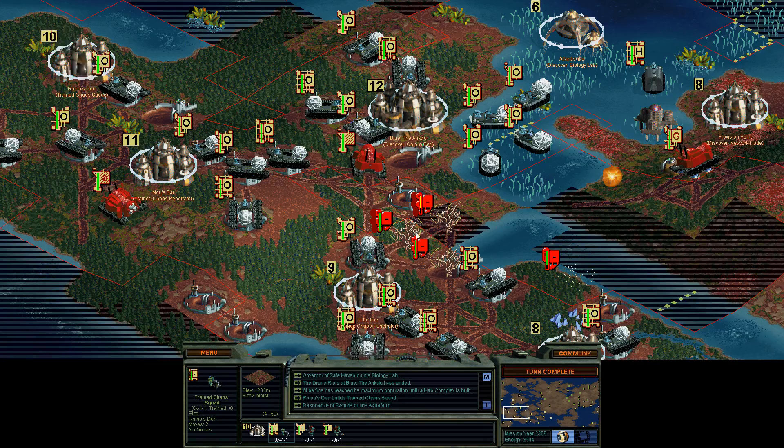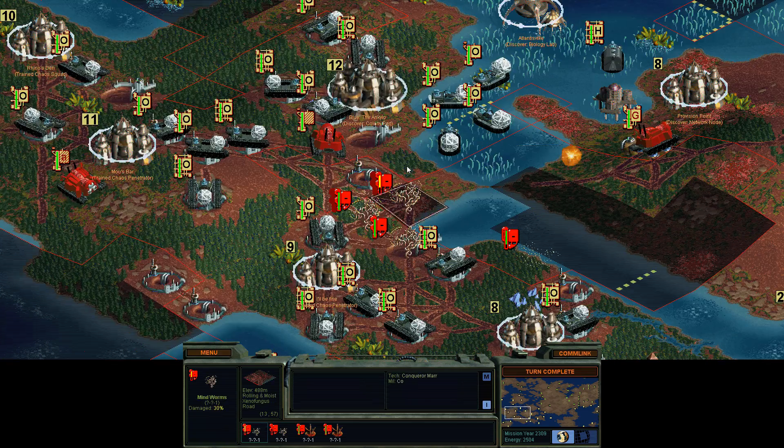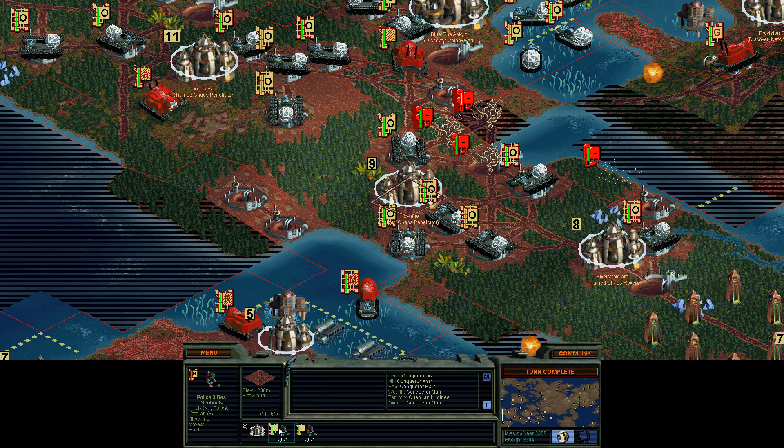What am I dealing with? I forgot about these things. Mind Worms — one Mind Worm, two more. Locusts. They're just going to run around killing all my stuff. I hate that. I'm going to lose all my supply crawlers and stuff like that because I can't really get out in time.